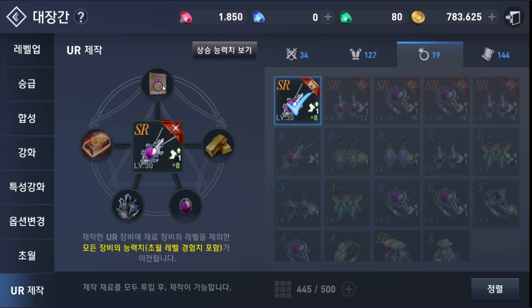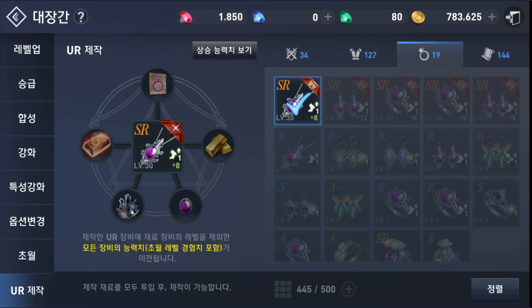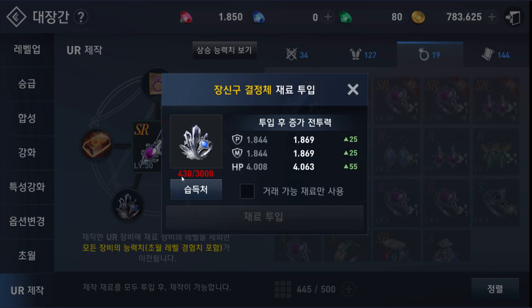First material: you're going to need 10 UR accessory receive. Second is upgrade stone — 10 upgrade stones. And this one is scrap — 3 scrap.